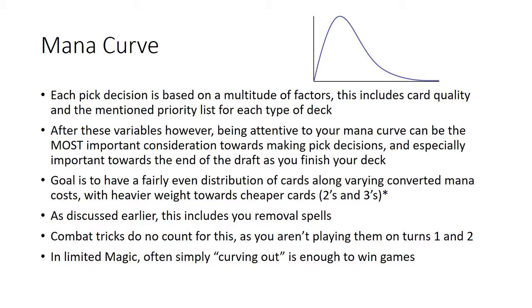Your goal is a fairly even distribution of cards, with the bell curve skewed a bit toward the cheaper side — more twos and threes than fours and fives. This is definitely true in Kaladesh and Aether Revolt. There were formats like Battle for Zendikar where six and seven mana creatures were necessary, but that was unusual. In Aether Revolt, having good two and three drops to interact with your opponent early is especially important.